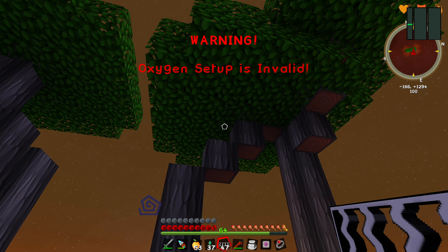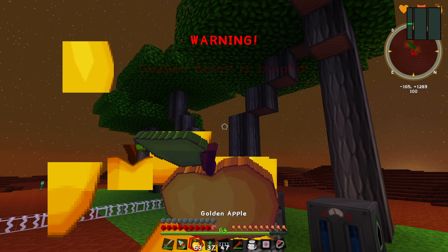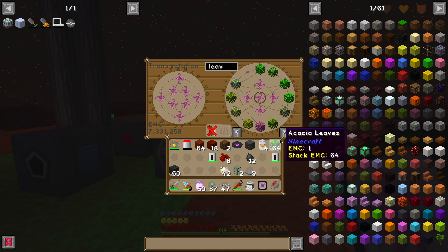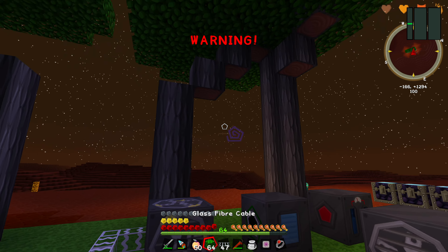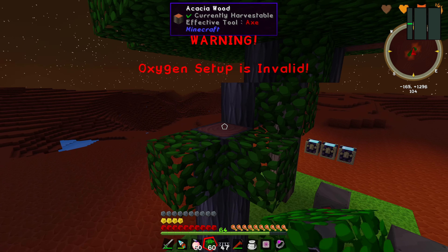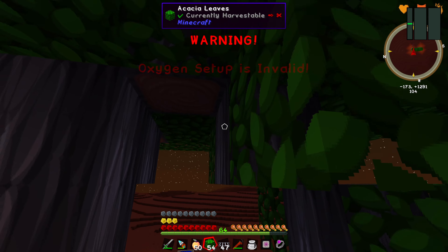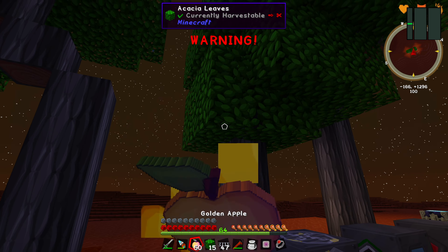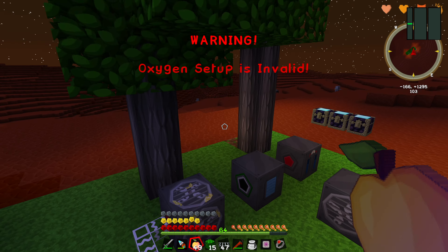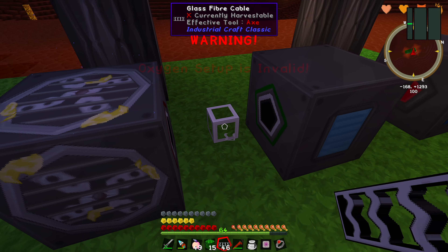Not enough leaf blocks? Did I build trees that are too big? Probably so. Maybe acacia was a poor choice. We're going to get a stack of acacia leaves and say, hey, maybe the acacia tree here grows leaves further down. What a delightfully unique acacia tree we have. 72 per second — that's not a lot, but it's certainly better than nothing.